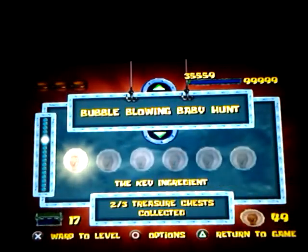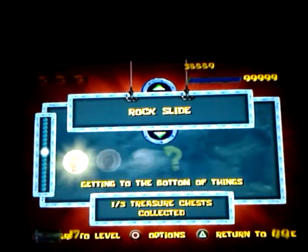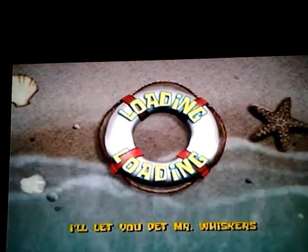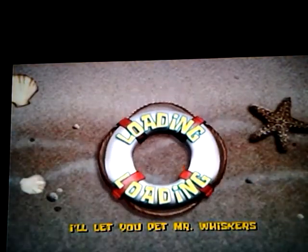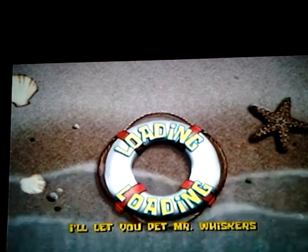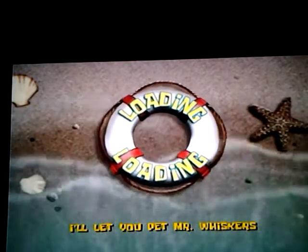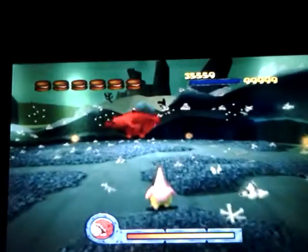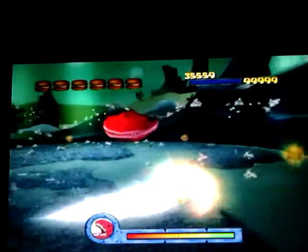The cartwheel doesn't really do much — it just makes you move faster, and that's really the only helpful thing it's for. Patrick also has a stomp move, which works pretty much exactly like in Battle for Bikini Bottom — you just stomp. And then there's a throwing move. Patrick's moves aren't too special, but at the same time they are pretty useful.